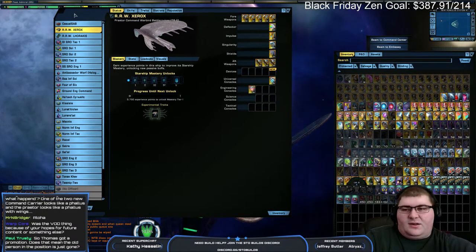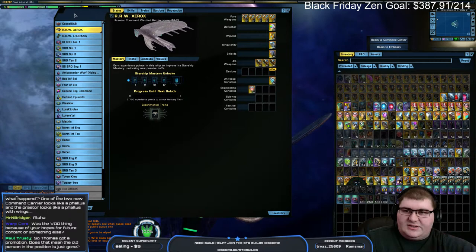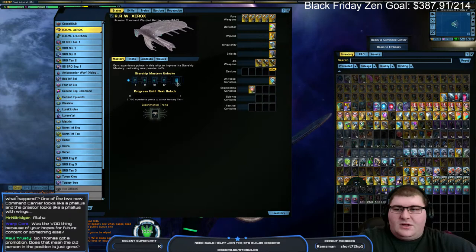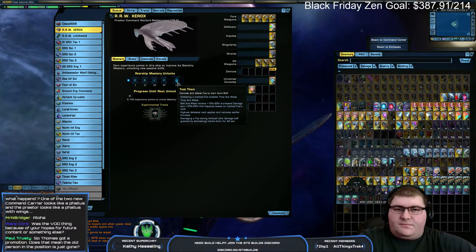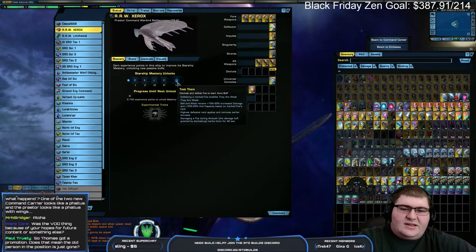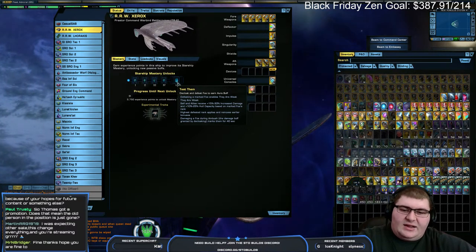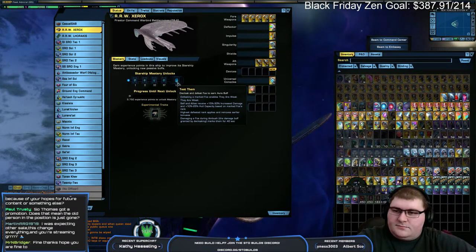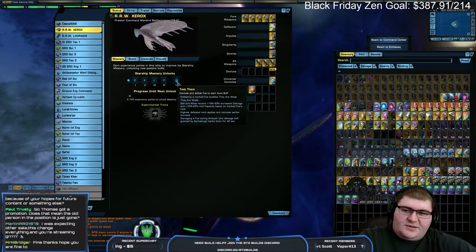It's possible the person who was in charge before moved over to that new project that Cryptic is working on. I would say wait for Black Friday — even if they match what they did last year, that's a 20% zen charge bonus or discount, and probably a comparable sale. I enjoyed reading through that Reddit thread you sent me about the STO versus DPS Online — that was quite a thread.